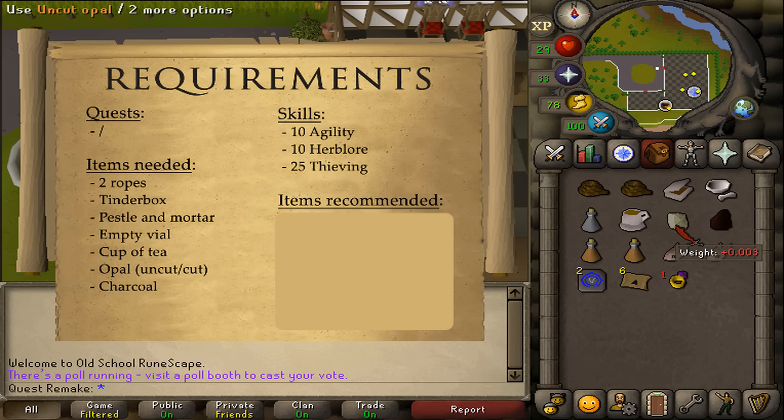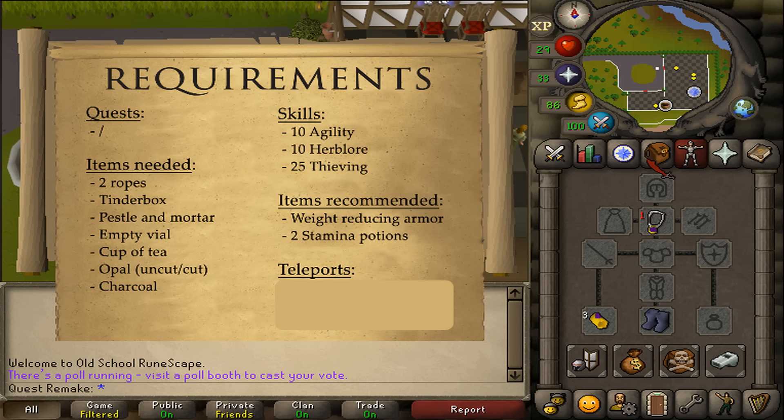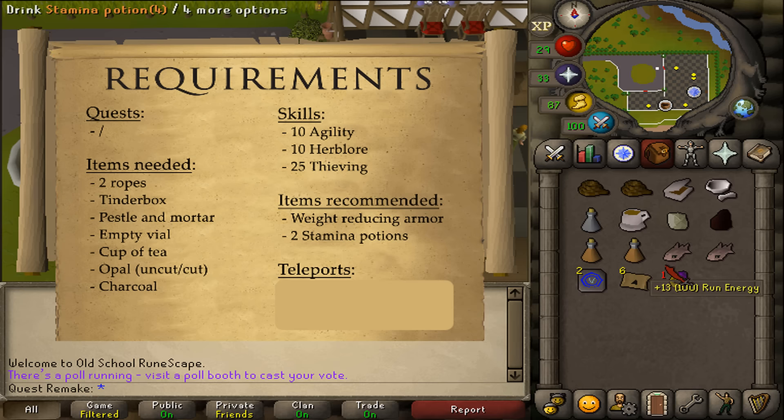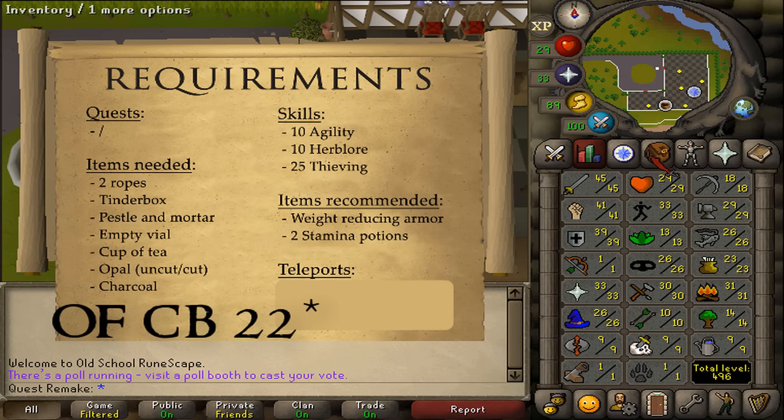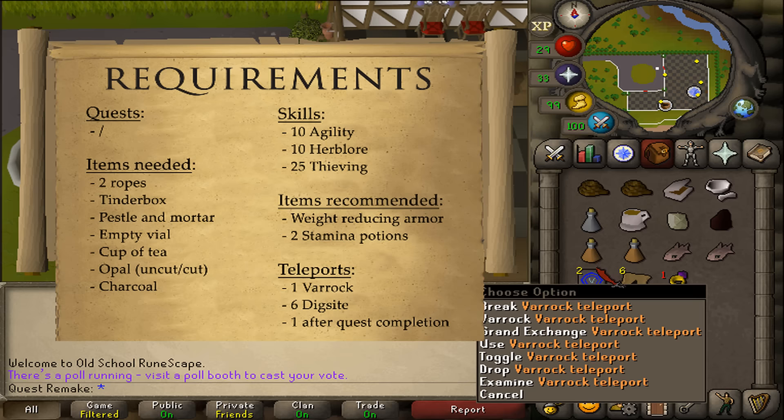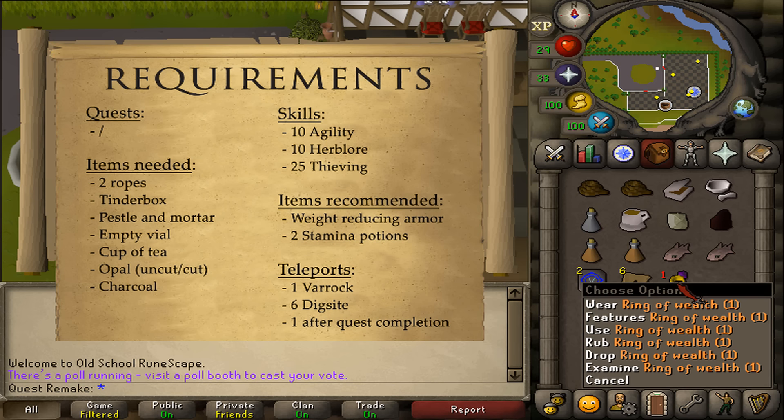You'll also need a cup of tea, a cut or uncut opal, and one charcoal. For recommended items, since we need to run a lot during this quest, bring some weight-reducing armor and two stamina potions. Bring a small amount of food depending on your Thieving and Hitpoints levels, as at the very end of the quest we'll need to pass some aggressive skeletons. Recommended teleports are one to Varrock, six to the Dig Site, and one teleportation method out after the quest is completed.